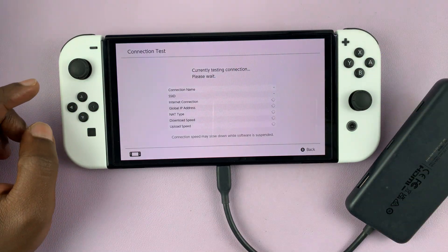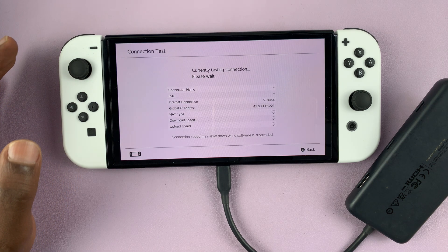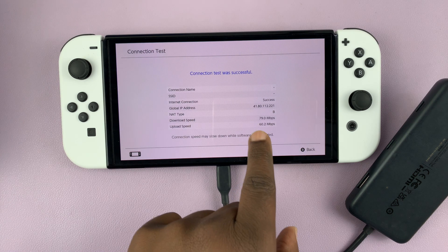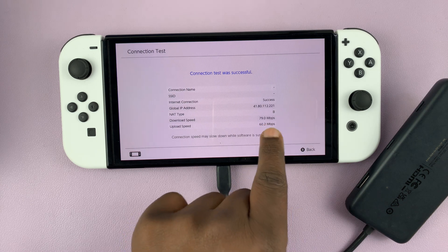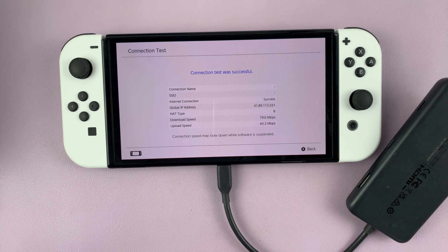Let's go ahead and test. As I said, there are a couple of things you can do and it might be different — you might be having different problems from the next person. But usually, as you can see, that has more than doubled our speed. We were at 33 Mbps and now we are at almost 80. That little change has almost doubled the internet speed of our Nintendo console. So those are the things you can do — you don't have to do everything, you can do one or the other depending on your current scenario, and that should definitely increase your internet speed. Thanks for watching and good luck.